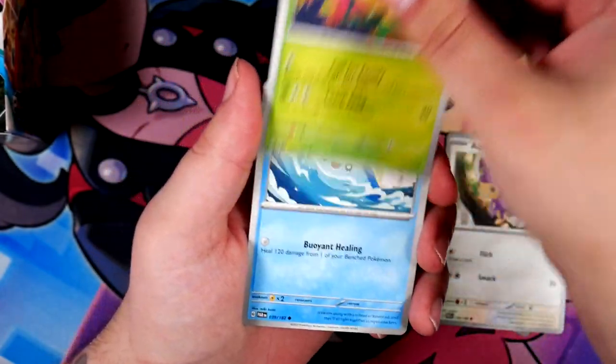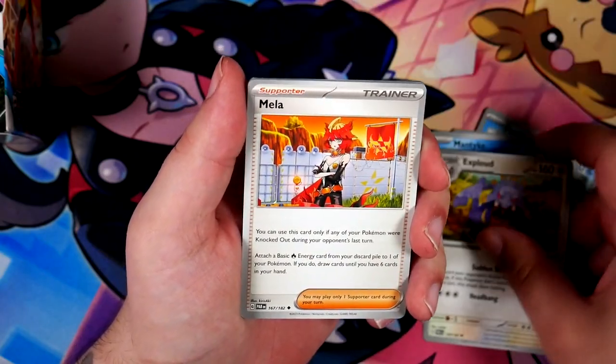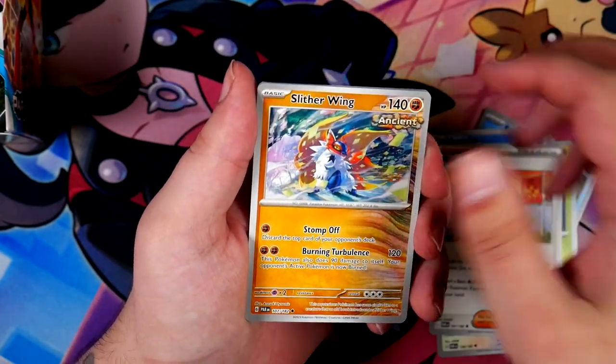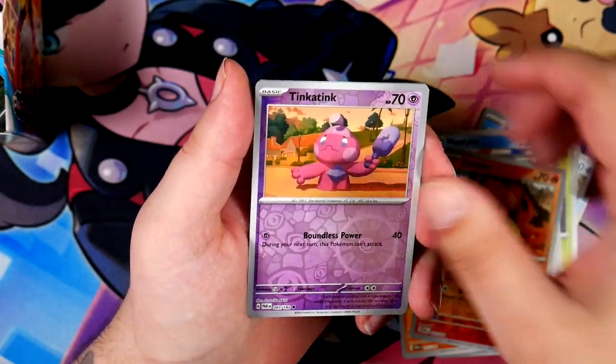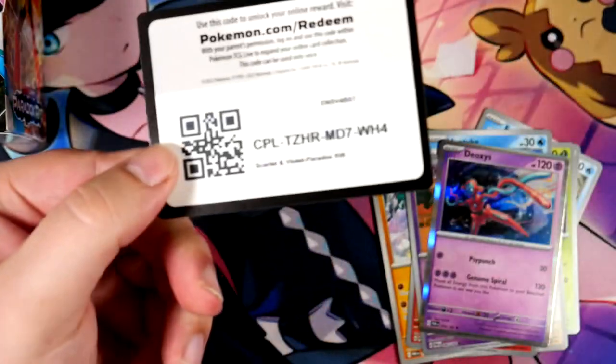Rika — I really want to pull Rika. I really want to pull either Professor Seda or Professor Turo. Mela — that's another one that looks really, really cool. The special illustration rares are so stacked in this set, similar to Paldea Evolved.